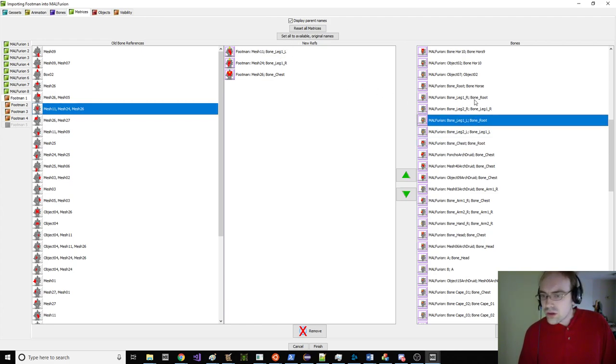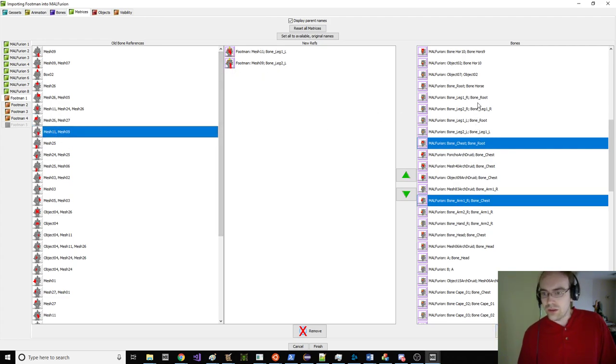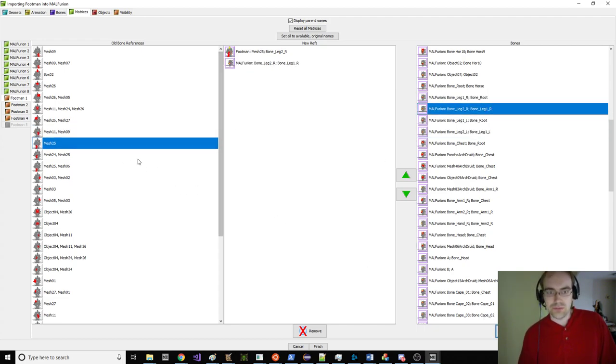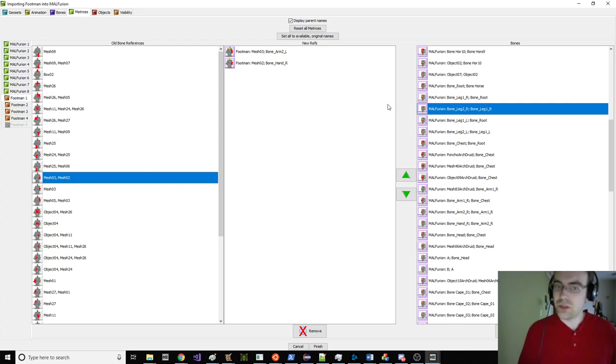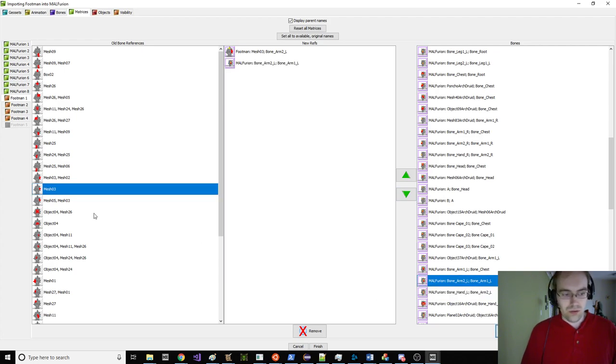It looks like this is Leg1L, Leg1R, and also Chest. It's Chest-Arm1R. We just line them up — Leg1L, Leg2L, Leg2R, and FootR. We don't have a foot corresponding in Furion, but we can just skip it — just make sure it's stuck on something. Now Arm2L and HandR. Notably, HandR on the footman is misnamed — it's actually his left hand. So we're going to stick this on left arm and left hand on Furion.